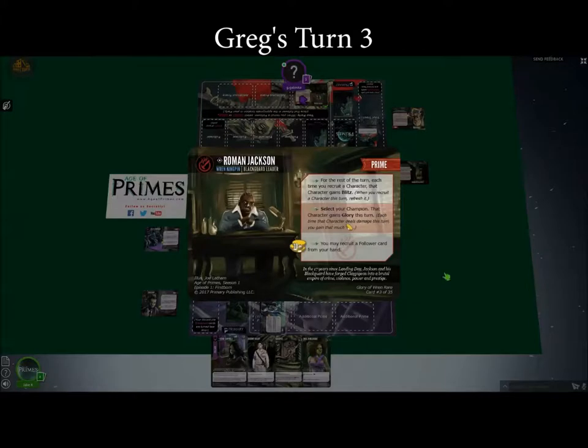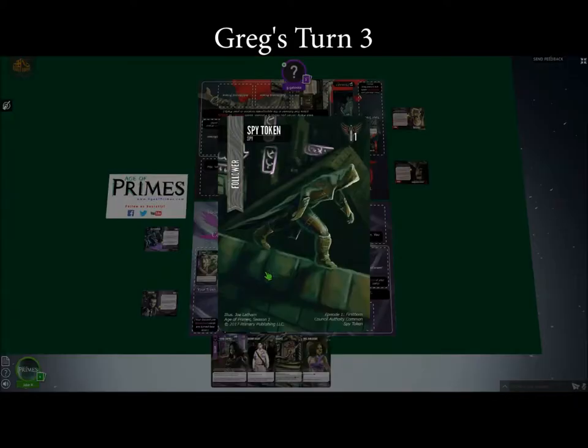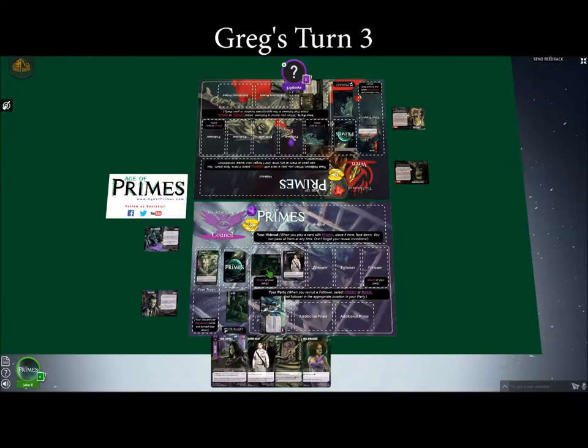Can I tap this to give glory to my fighter, and then attack with the fighter? Exactly. So your fighter will duel against my spy — they each have one might, so they'll both be defeated. You'll gain one prestige for your trouble, because Glory gains you prestige equal to how much damage you dealt.